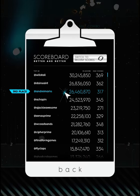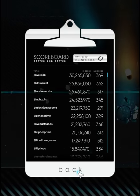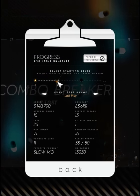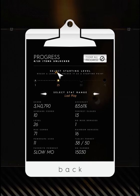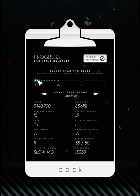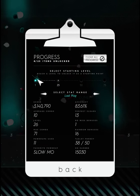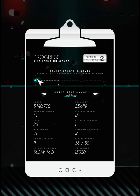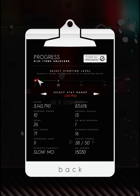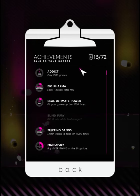The scoreboard is pretty straightforward — people can submit their scores and you can compare. Score-chasing isn't really my thing though. Progress, on the other hand, allows you to pick your starting level. As you can see, I can start at level 25, but I prefer to start on level 1, because like I said, you get most of your milligrams from that bonus stage, and the value of each pill depends on how many levels you've been playing, not the level that you lost at.